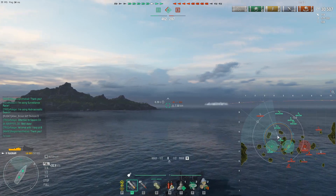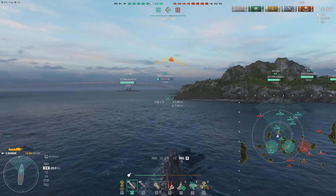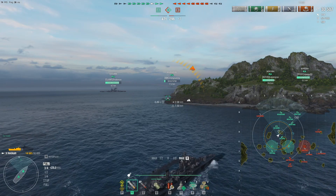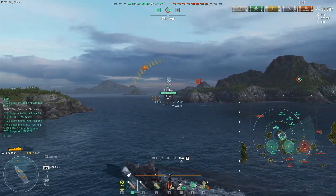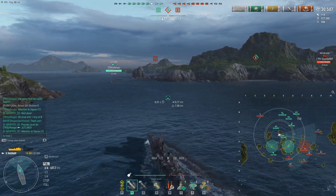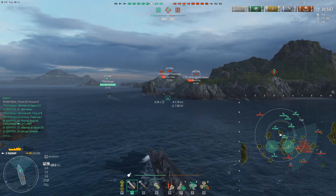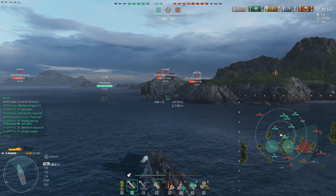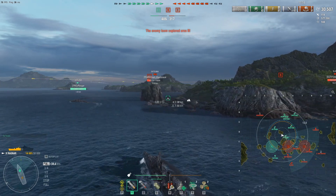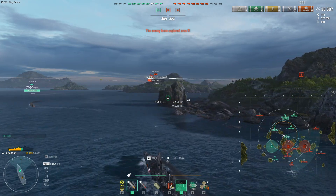We need to help eliminate the Harugumo firing in smoke, but then I also notice on the minimap that Bravo cap is being contested. We're in the lead, but if they take Bravo cap and we lose another ship we start losing the game. I'm going to support the Jutland — he's the closest teammate and he has hydro. It's great to know what weapon systems your allied destroyers have. This is a team game and a lot of people forget that.